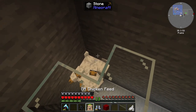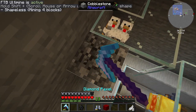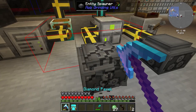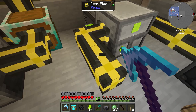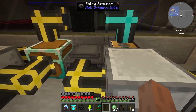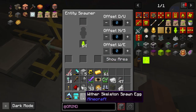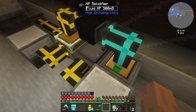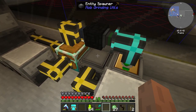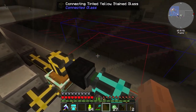A weaver egg and a blaze egg! We set up the entity spawner next to our farm. By this time I made another three levels of the same setup you've seen before, because this thing needs a lot of jellies to run. Especially if you have two like me - a weaver and a blaze - you'll need a lot of experience jellies.